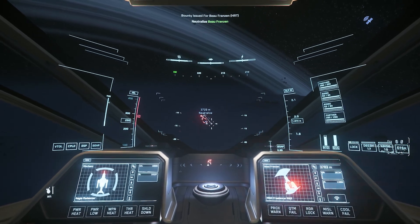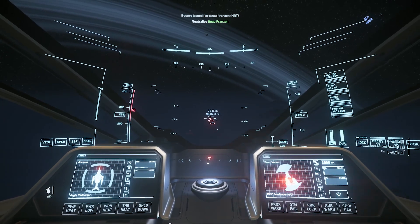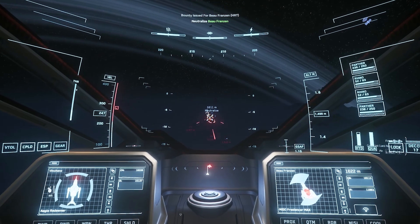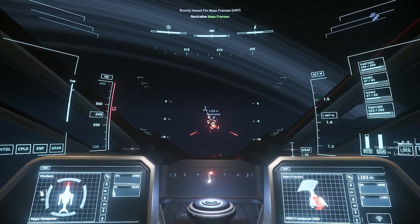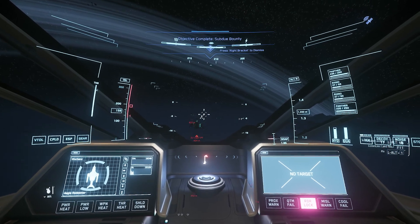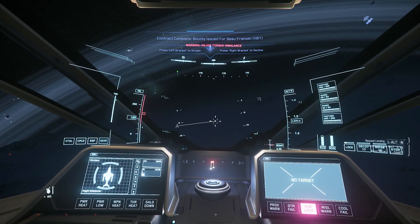Here we are in our Redeemer and this is one of our first HRT missions — quite a big step up from the lower level missions, but we've got the Redeemer with some massive firepower. We've upgraded all the guns to laser repeaters so all the ships get put into a soft death state rather than a hard kill, hoping we'll get some loot off some of these ships.